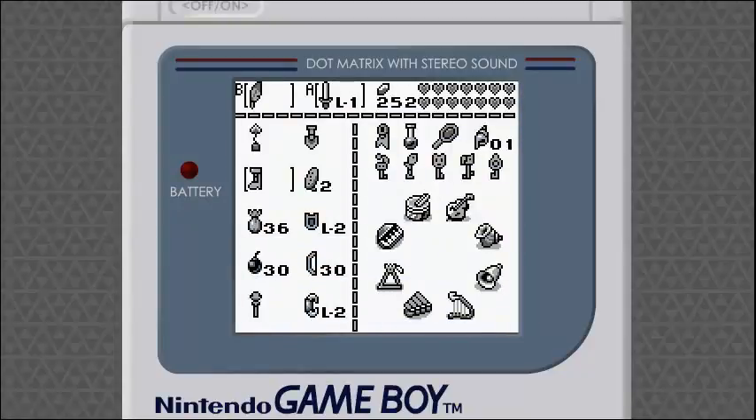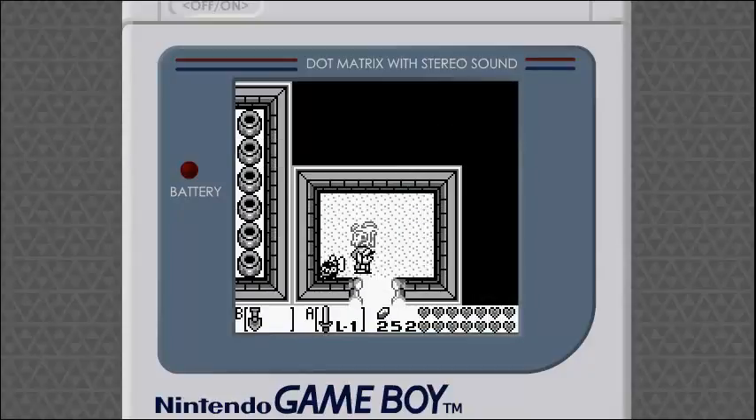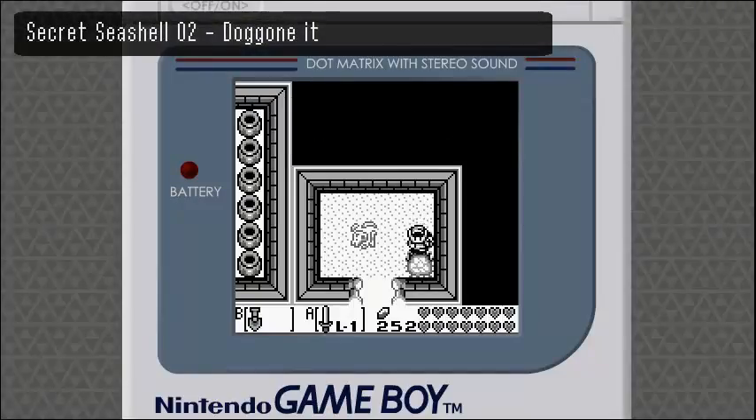Some of them are really easy to get, like the one I just got — you can see there's one secret seashell now in the corner on that little counter. Some of them you'll probably find on accident, and then there's ones like this, where they're buried next to dead people's bodies in dog houses. That's kind of obscure.